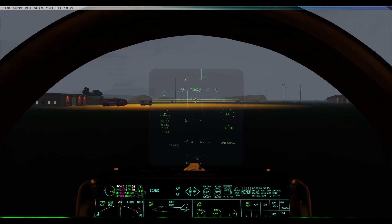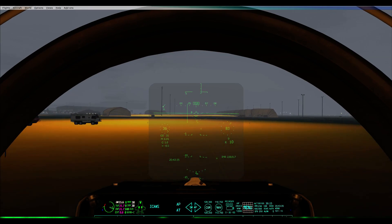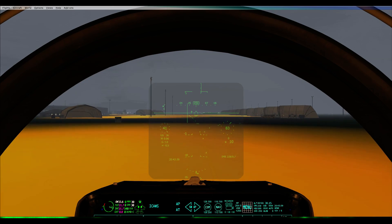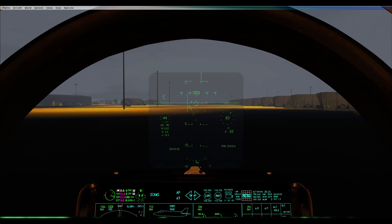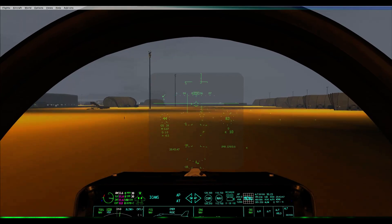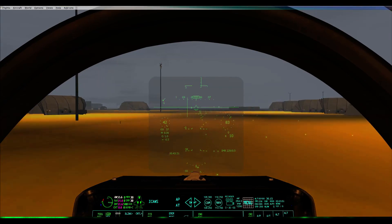Should have anti-ice on as well, to be honest, because the outside air temperature is 10 degrees and there's clearly visible moisture in the air. This next one I'm going to climb quite high initially just to figure out where the fog ends, because I was still in it at two thousand. Not that I want to get out of it, I'm just interested to know.